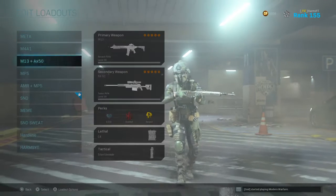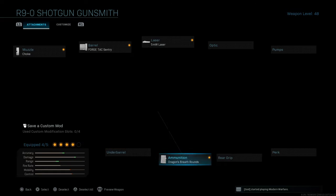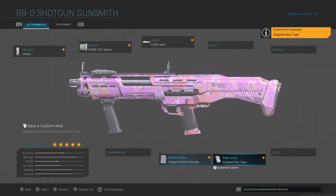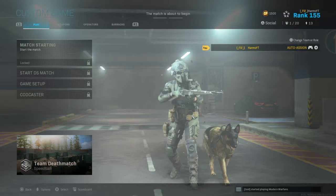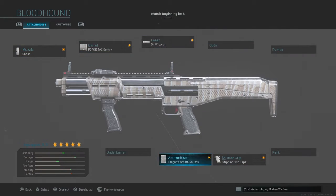So, apparently there is a problem with the R9 right now. I have all these attachments on it, and it should have a small reticle. I'm going to load it into a speedball class very quick, and as you can see, I have the same exact attachments on that I should. Let's see if the hitbox is still broken.